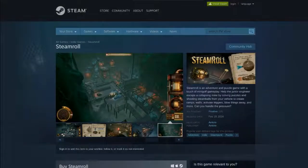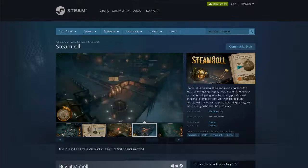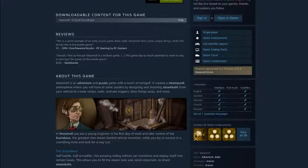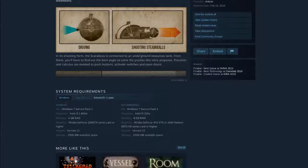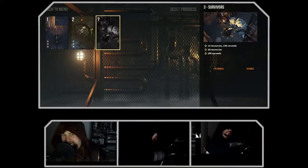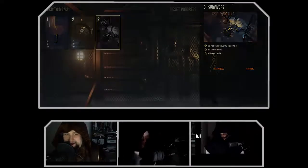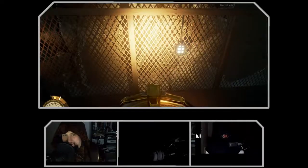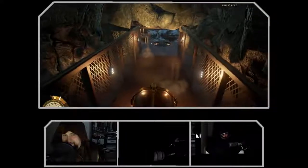We're getting rolled — not in the fun way, this is a Steamroll. It's developed by Antico, done on Unreal Engine 4, which is a fairly rare occurrence these days. You can pick it up for around 12 to 13 of your local currency. In Steamroll, you are a young engineer on his first day of work, taking control of the Scarabius — the greatest steam-fuel vehicle invention — while you try to survive in a crumbling mine and look for a way out. Steamroll is a puzzle game with a short touch of arcade action and adventure.